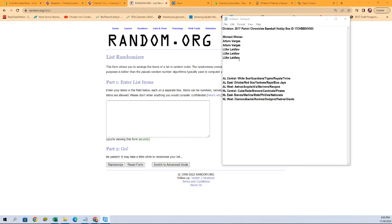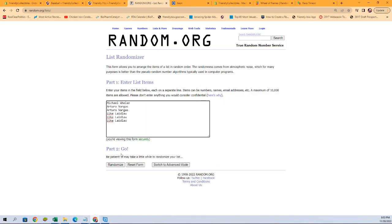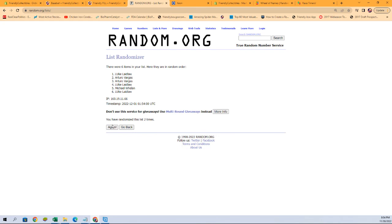Here are our owner names. I'm gonna copy and paste them in, and again, seven times. Here we go: one, two, three, four, five, six, and seven.